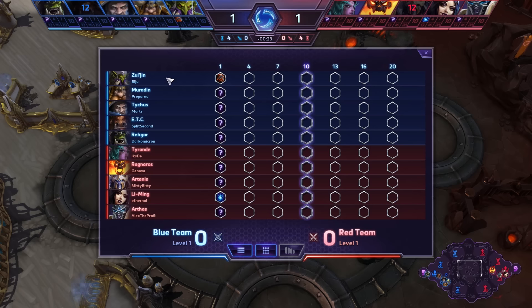To the left side we have Bijou on Zul'jin, the new hero. We have Prepared, Omurden, Morts on Tychus, Split Second on ETC, and Dark Omicron playing the support role with Rehgar. So a double tank, double backline build for them. Whereas the red team is relying on XD on Tyrande, Jenova on Ragnaros, MidiBidi on Artanis, and Eternal on Li Ming, with Alex on Arthas.